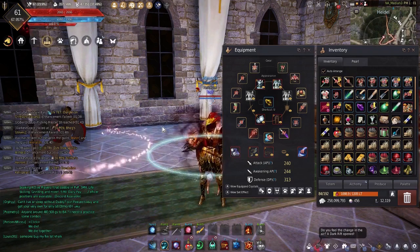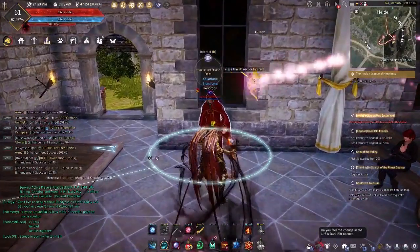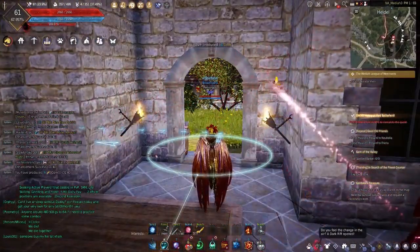You're going to want to have body enhancement villa buffs active, as the stats you get from them will definitely help throughout the fight. Additionally, I'd recommend going to a church and buying the attack and protection church buffs. These are going to cost five 1-gram gold bars each, or about a mil for both of them, and they're going to help you out quite a bit.